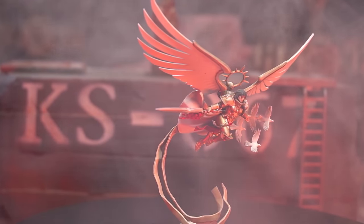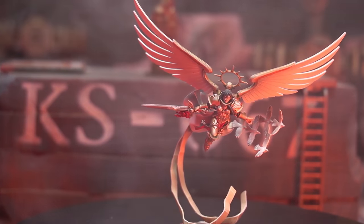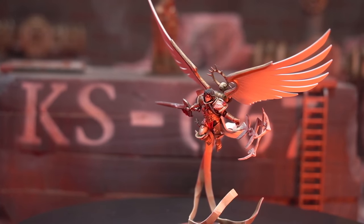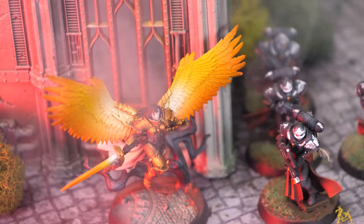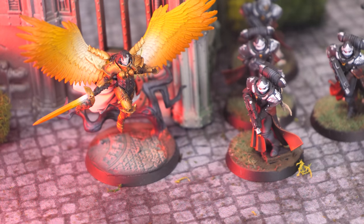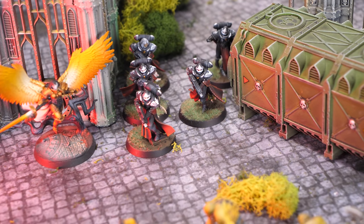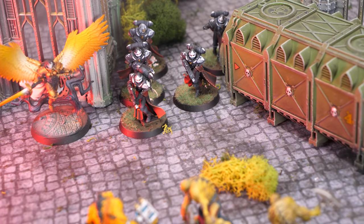Celestine, a stalwart centerpiece of many Sisters of Battle armies including my own, formerly had the ability to grant an additional plus one invulnerable save without using the Indomitable Belief warlord trait, which meant you could stack the two, getting 4+ saves on all of your infantry troops and providing two bubbles to get those 4+ saves on any of your Seraphim or Zephyrim. Sadly, she has lost her own personal ability to do this.